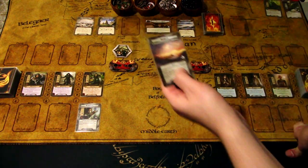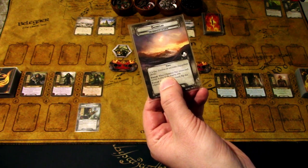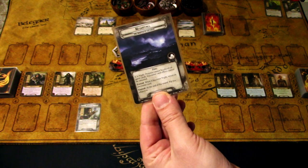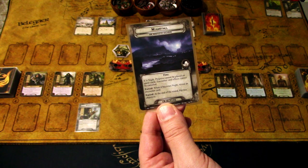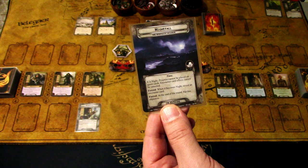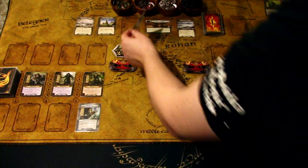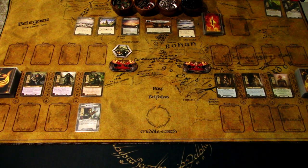It is currently day. During day, enemies do not make engagement checks. Forced: when it becomes day, return each enemy in play to the staging area. Forced: at the end of the round, flip this objective. The nightfall side reads: it is night, progress cannot be placed on quest cards, encounter card effects cannot be cancelled. Forced: when it becomes night, reveal an encounter card. Forced: at the end of the round, flip this objective. So during night we cannot progress the quest - this can be a really long slog.